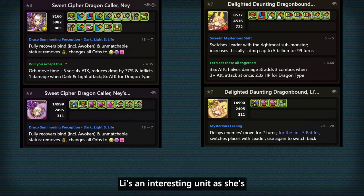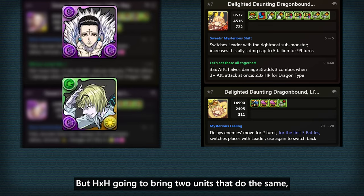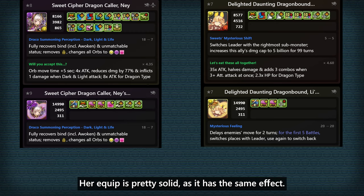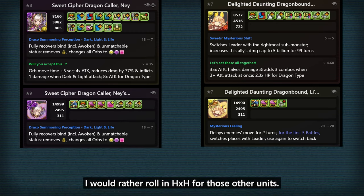Lee is an interesting unit as she's one of the few units that can swap your leader with a sub. But Hunter x Hunter is gonna bring 2 units that do the same, and they have either more utility or more damage than Lee. Her equip is pretty solid as it has the same effect, but if you don't have one, I would rather roll in Hunter x Hunter for those other units.